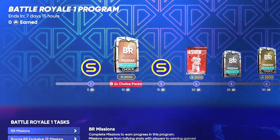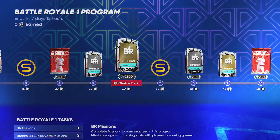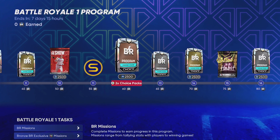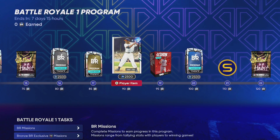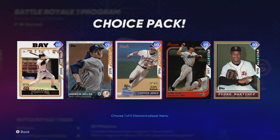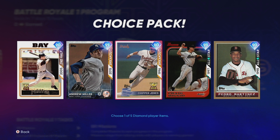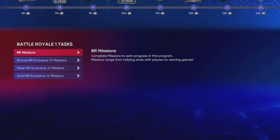Just briefly showing you - as you play games in battle royale you're going to unlock packs. These packs have silver, gold, and bronze players in them. When you get towards the end you're going to get a 90 overall Larry Doby at 90 battle royale program points, and at 100 points you get a pack where you choose a player. This pack has some monsters in it like Pedro Martinez, Chipper Jones, Andrew Miller.